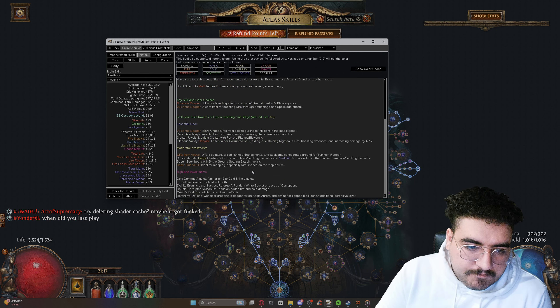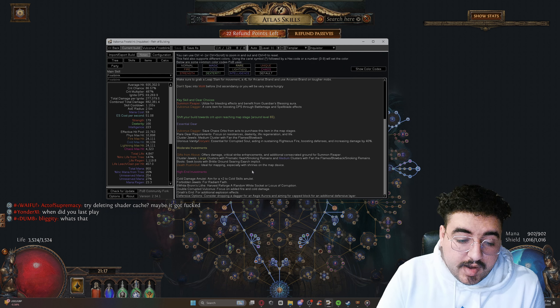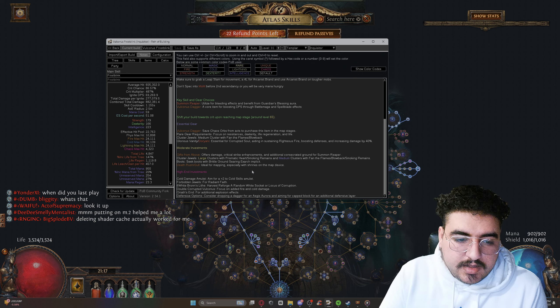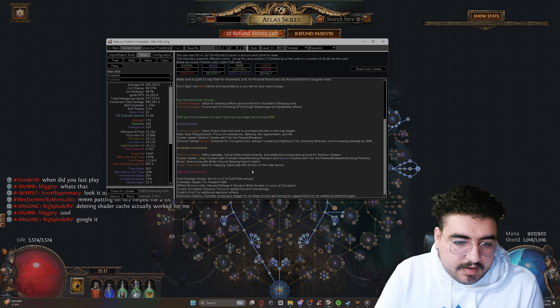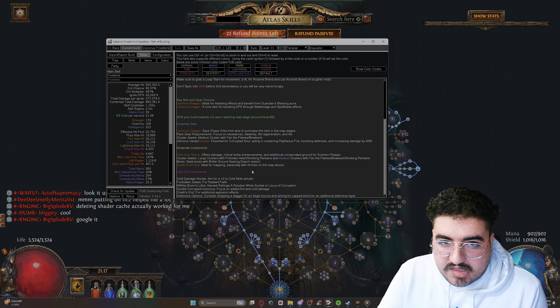As you can see here, the PoB kind of walks you through the whole campaign and the early mapping, later mapping. The endgame setup uses the Bronze Lid.